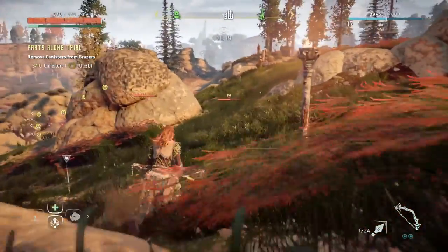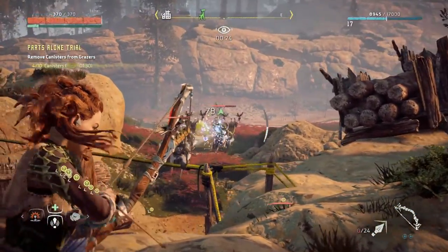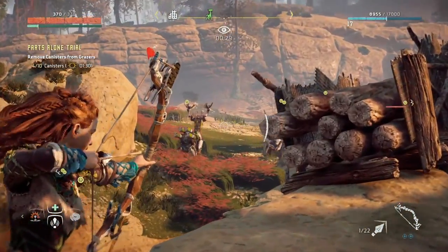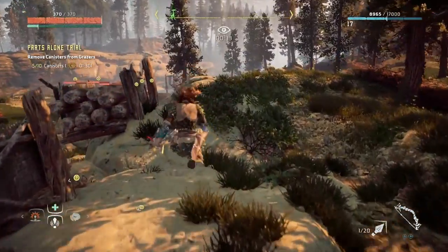Once you take a few shots and take out those canisters, don't follow them directly — if you follow behind them, they're way too fast. Use the fact that this area is circular and cut them off. Find a good line of sight and just keep taking shots. There should be very little time where you don't have line of sight on these grazers.